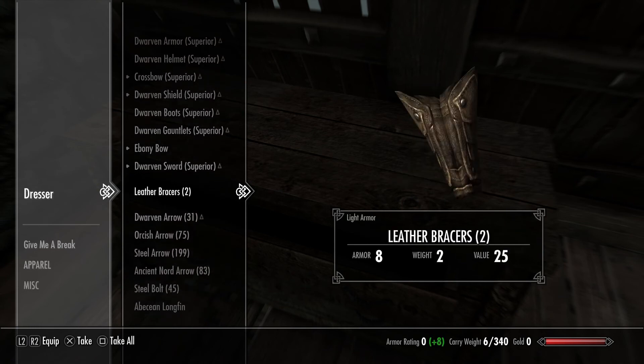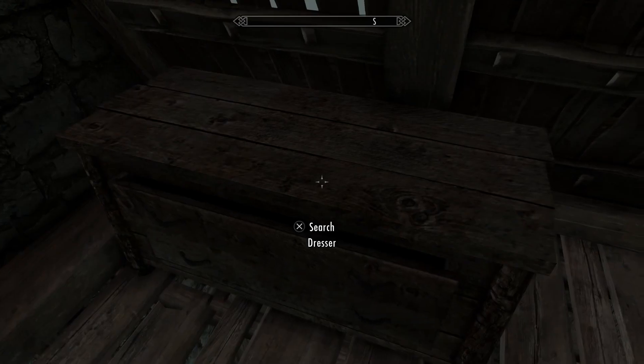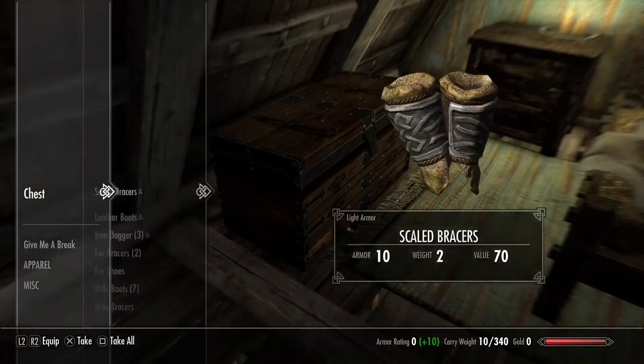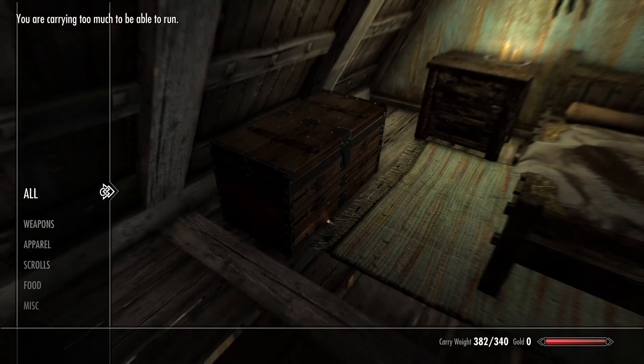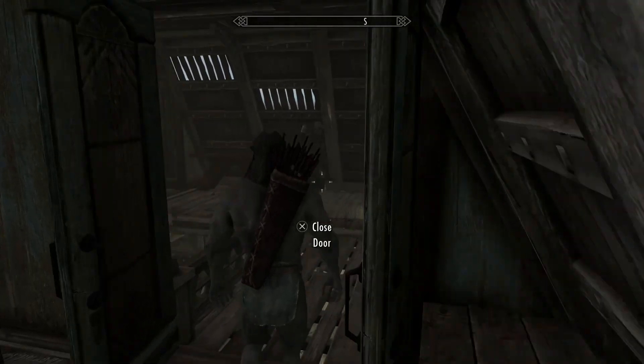I think there are leather braces which are meant to be part of the stuff I'm dropping. Now I want to see how much inventory space we're talking if I take all this. 382 — not actually as much as I thought, but still pretty good.